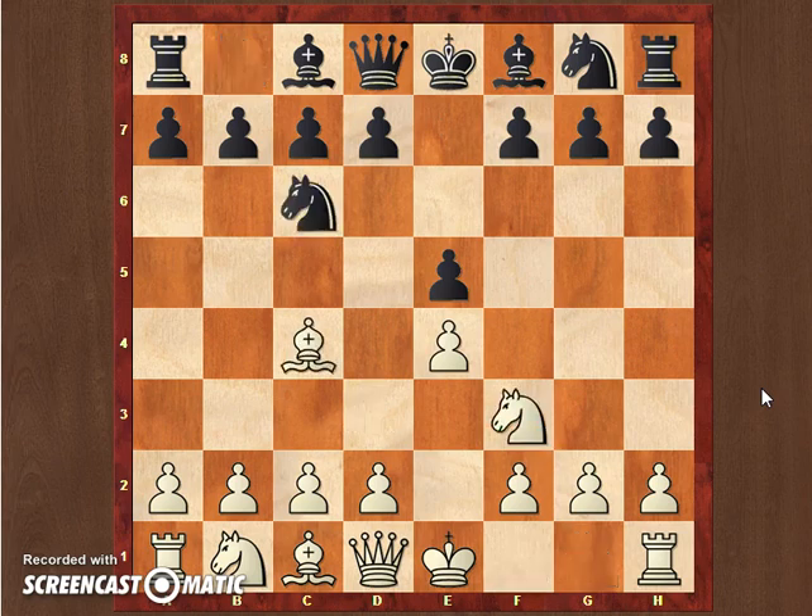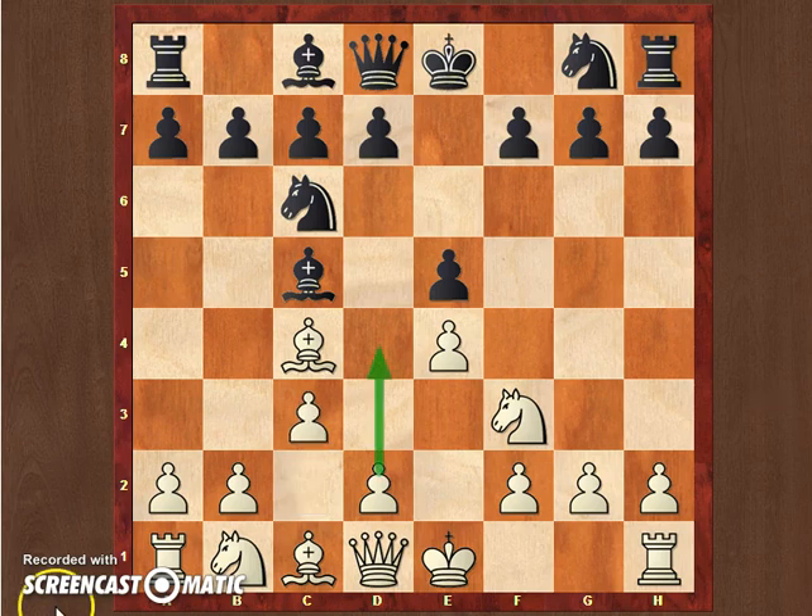We have the Italian here, Bc5, c3. c3 is a very typical move in the Italian because white of course gets ready to play d4, bringing a second pawn in the center with tempo, given that this bishop is on c5. For black it's not as easy to play d5 because with the knight on c6 there's nobody to help push the d5. So black here either moves the bishop so that d4 doesn't come with tempo, or develops the knight to f6 to put pressure on e4.